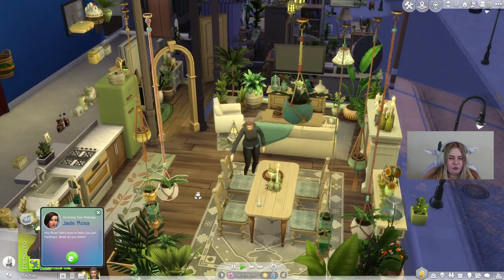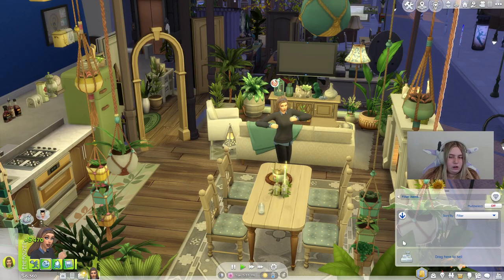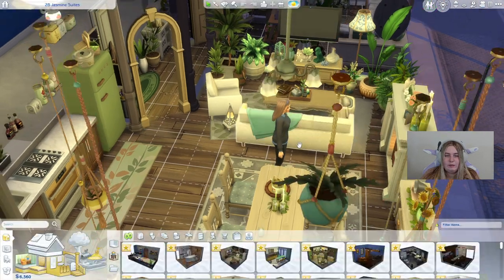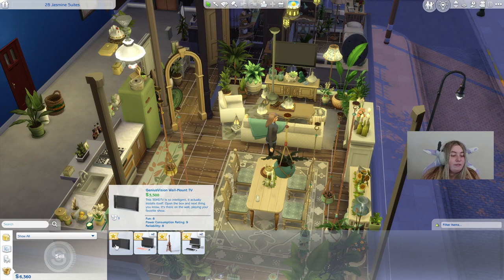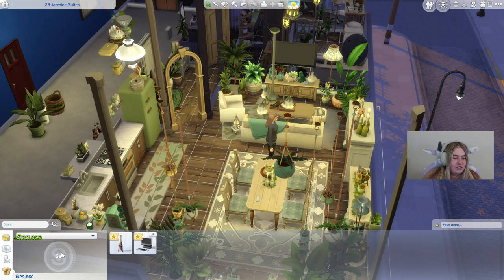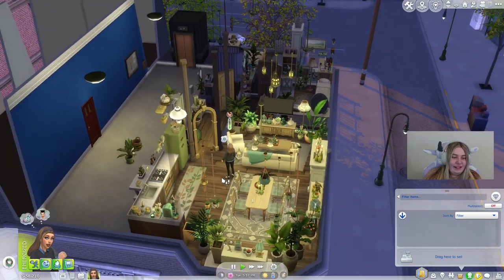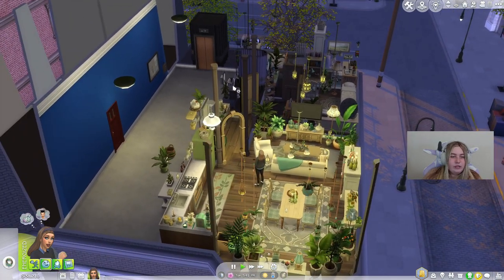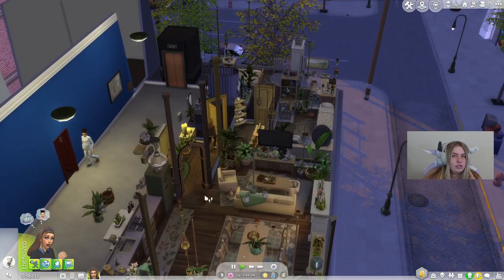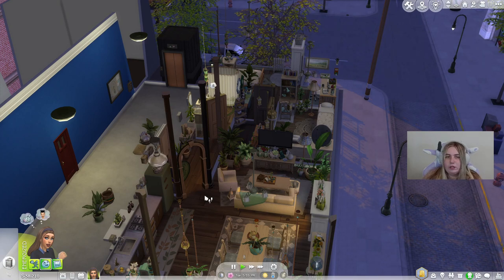I have to go through all the stuff we stole. The computers and things are in our household inventory. The grill is 1,300 bucks. The two rugs combined are around 470 each. Going into build mode and household inventory - 3,500 bucks there. These two computers: 10 grand... 20 grand! We made 20 grand from those computers. The easel is 350, and then 8,000 for these other items. That's a lot of money. From the last three successful robberies today, that is about 37,210 simoleons total.